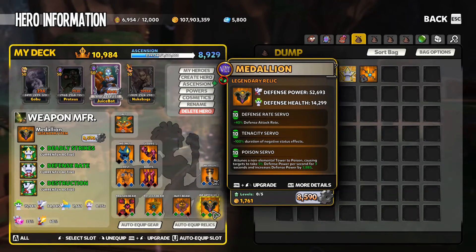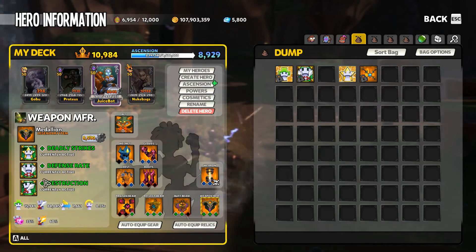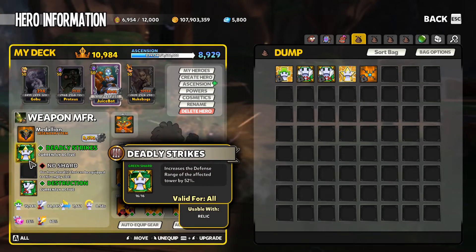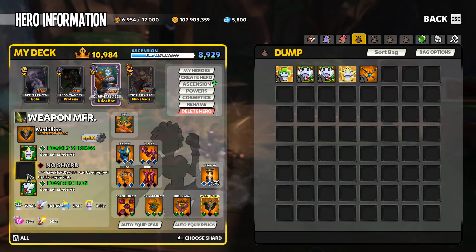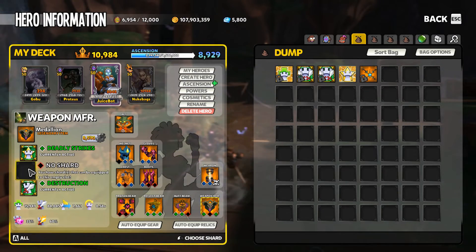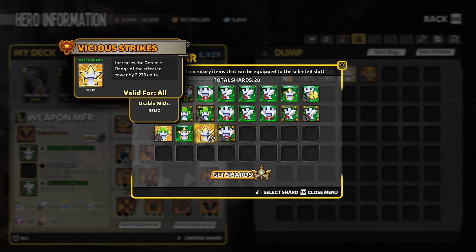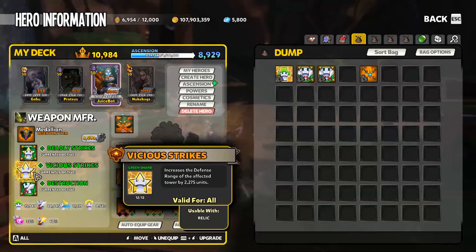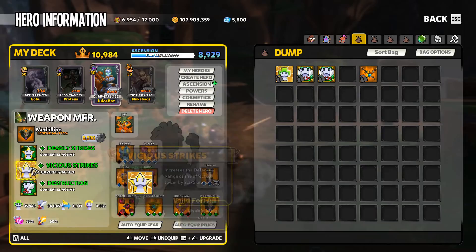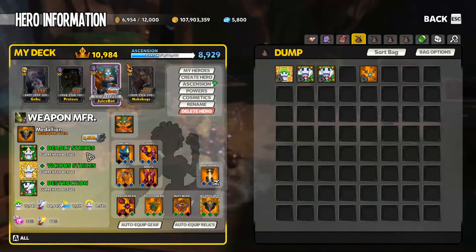We are still going to protect it, so that tenacity mod is going to kind of go to waste. We don't need defense rate as I've got defense rate on there, and that allows me to free up one more shard slot. I can't upgrade the weapon mans, so there's no point in stacking mass destruction on it. We're looking for blanket poison coverage, so let's get the biggest poison coverage area we can. I'm going to be combining deadly strikes and vicious strikes, and then using destruction.